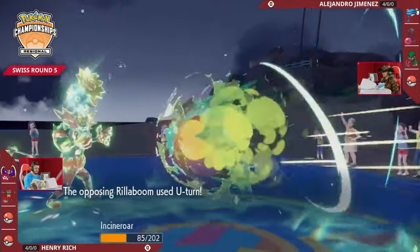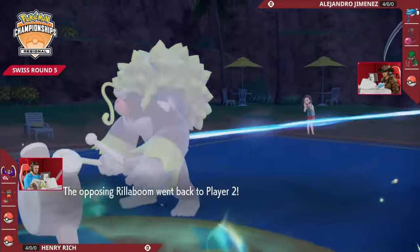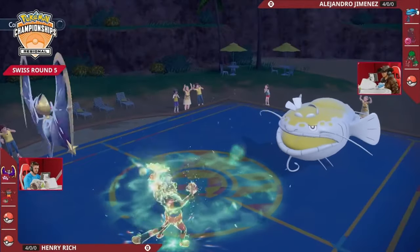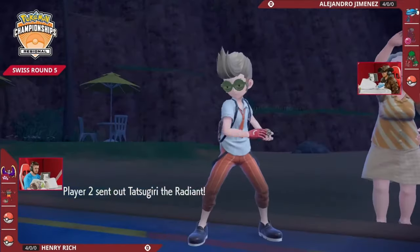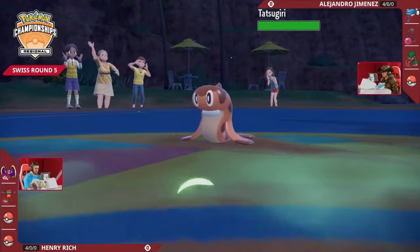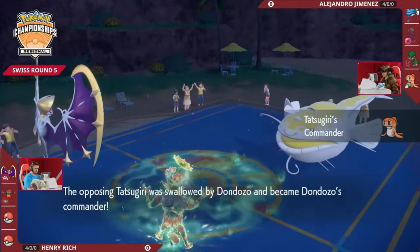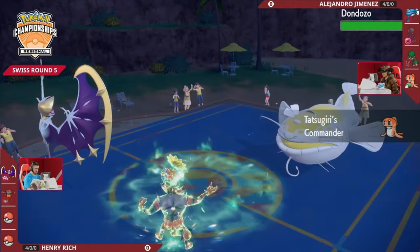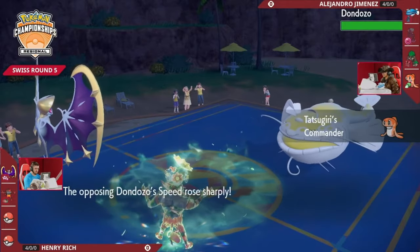Wide Guard is going to be helpful to block something like a Rock Slide, but the U-turn actually not going to do enough to finish off Incineroar - it provides a pivot to Alejandro to bring something else back in, and it is going to be the Tatsugiri now paired up with this Dondozo. It's going to be tough to take down this raid boss of a Pokemon now that the Tatsugiri has boosted it up so much.